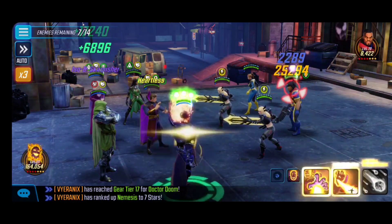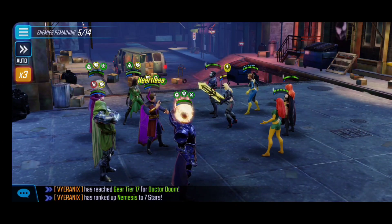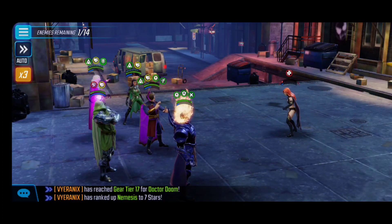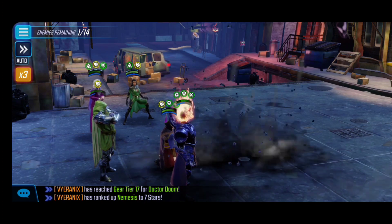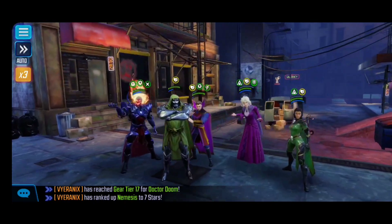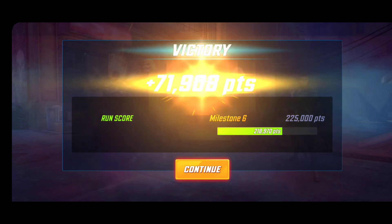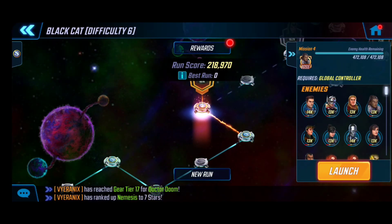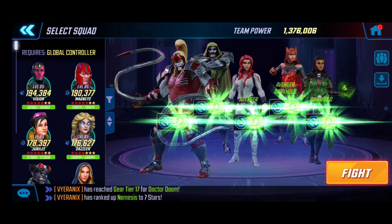We're not going to utilize Dormammu's abilities too much, but just look at how powerful these guys are. Dr. Doom is the one we want to pay attention to because he can be used across a big chunk of all the nodes. Phoenix could be an issue later for scaling damage, but I don't think Mystic Villains is going to have any issue — the synergy of Dark Cabal with Dormammu giving them a second chance, plus Dr. Doom's ultimate on a three-turn cycle.